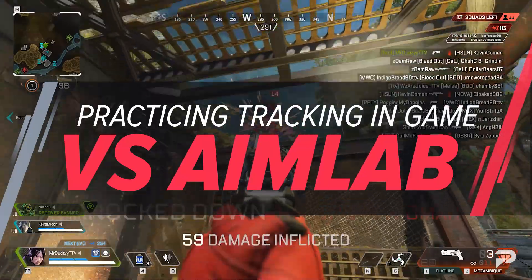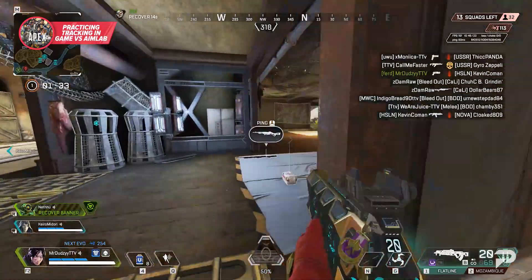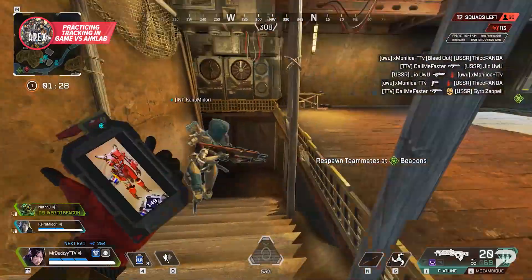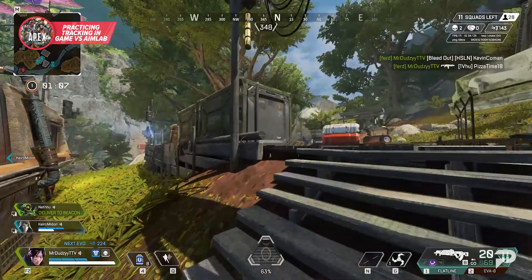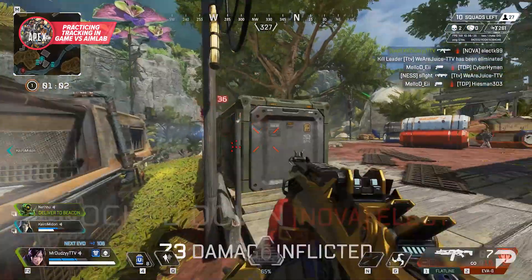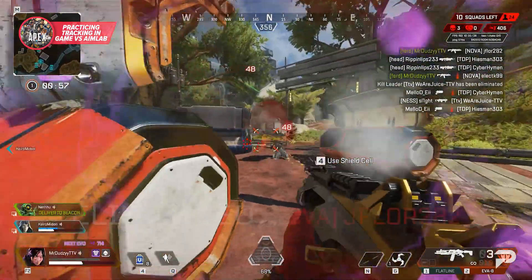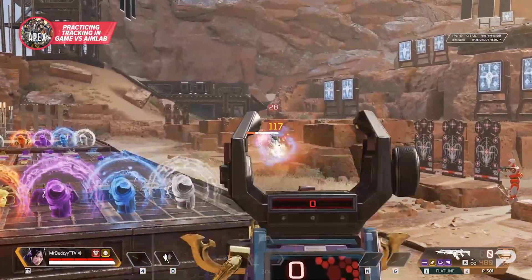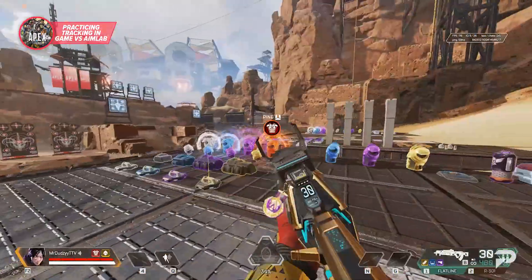This can be a really tough skill to practice in the heat of a game. While every single fight can give you some extra practice, there are a ton of variables that really mess with your ability to hone in on just your aim tracking — from having enemies firing at you, to different guns with different recoils and fire rates. Everything in-game that makes Apex so dynamic and rewarding also detracts from your ability to focus on the fundamentals.